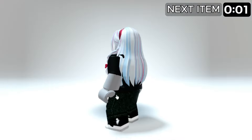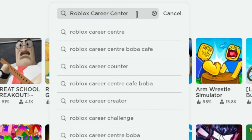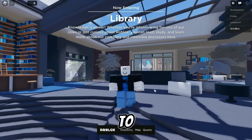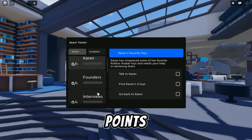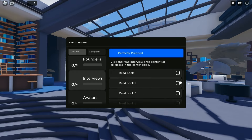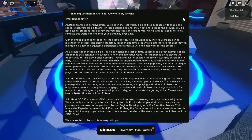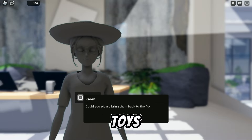You will get this item from Roblox Career Center. Join Roblox Career Center and complete quests — you need 5 quests since you need 500 points total, and each quest gives 100 points. My first quest is to read all the books in the library. The second quest is to find Karen's toys — there will be four missing toys.